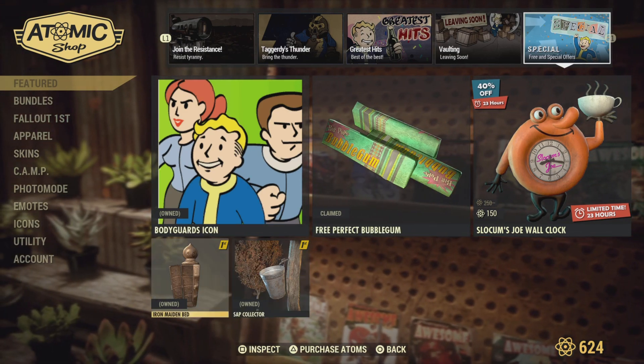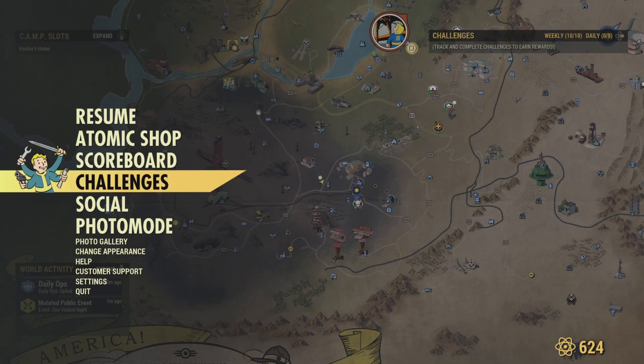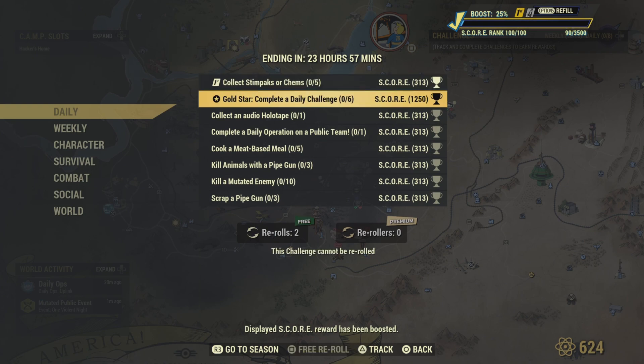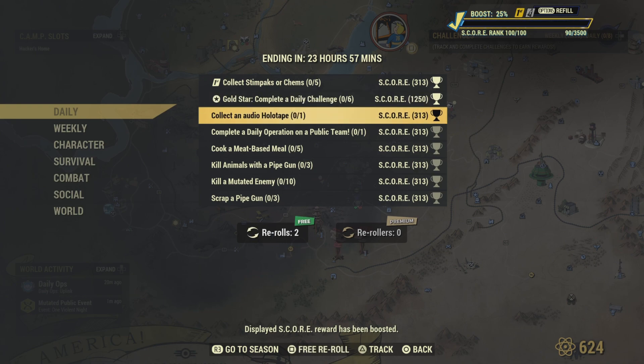Let's check out the dailies. If you're a Fallout 1st member, you have to collect sim packs for Kims — do five of those and that challenge is completed pretty easily. Complete a daily challenge — do six of them and you get the gold star. Collect an audio holotape — there are holotapes throughout the world, just collect one and that challenge is completed.